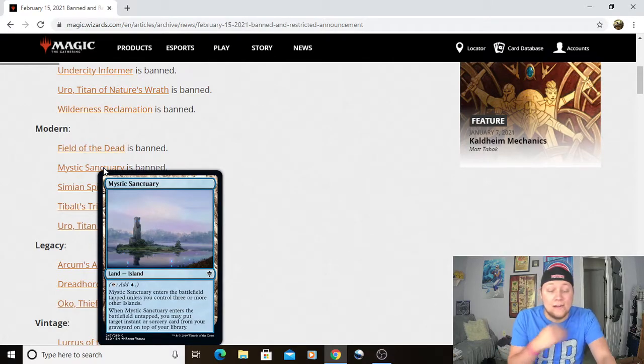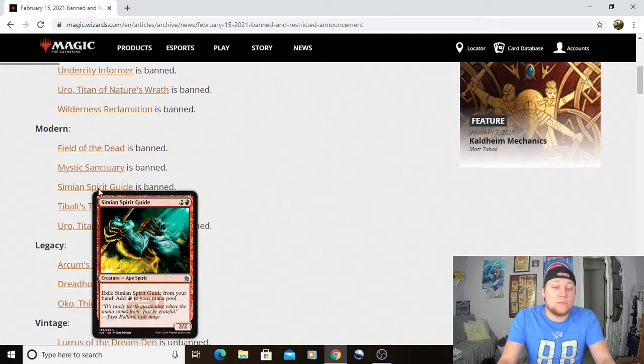Glad to see Mystic Sanctuary go — this card is just incredible, especially at common level. Not surprised it's even banned in Pauper either. Then we go into Simian Spirit Guide. This is a card I actually do play — I like to play a lot of Scred. I'm not surprised to see it go. I'm actually surprised it took this long. I remember in 2016, that was one card that was highly talked about getting banned. It might have been possibly okay if it wasn't for the next card here — maybe that was just their final decision to get rid of it now.